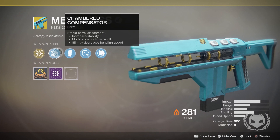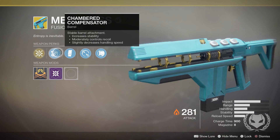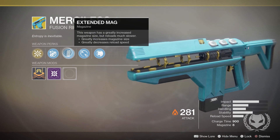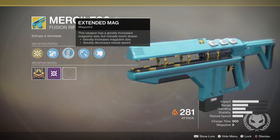Then we have Chambered Compensator, which increases stability moderately, controls recoil, and slightly decreases handling speed. Then we have Extended Mag, which greatly increases magazine size but greatly decreases reload speed.